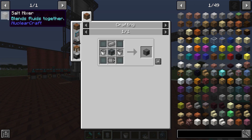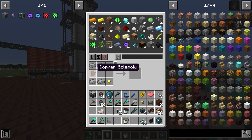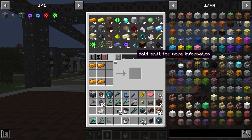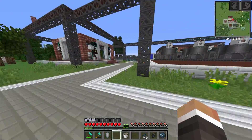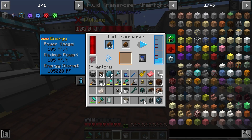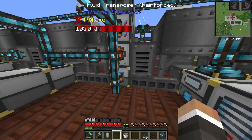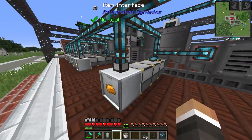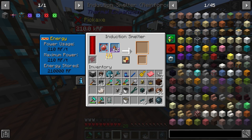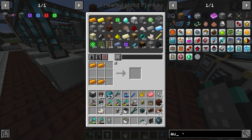For the salt mixer we need steel, buckets, and an electric motor - which requires gold, steel, iron, and copper solenoids. The copper solenoids are easy enough, the system knows how to make them. But we're completely out of iron, which I think is because we're not producing slag fast enough - or maybe we are producing slag fast enough but not converting it to cinnabar fast enough, and we're using iron faster than we're producing it.